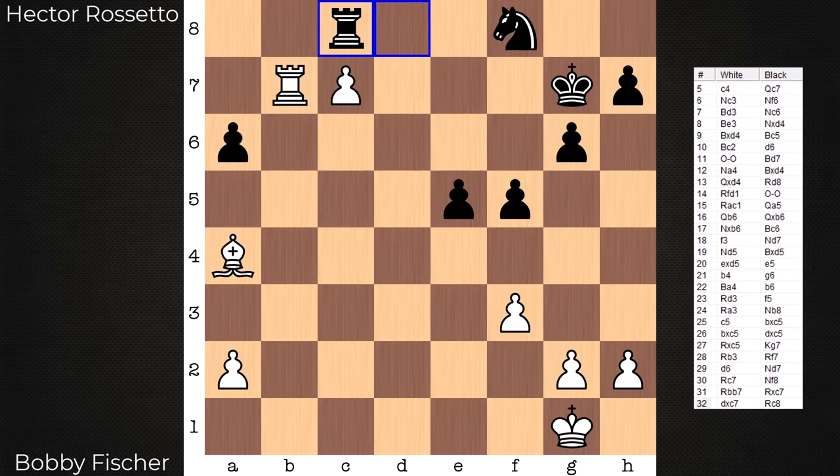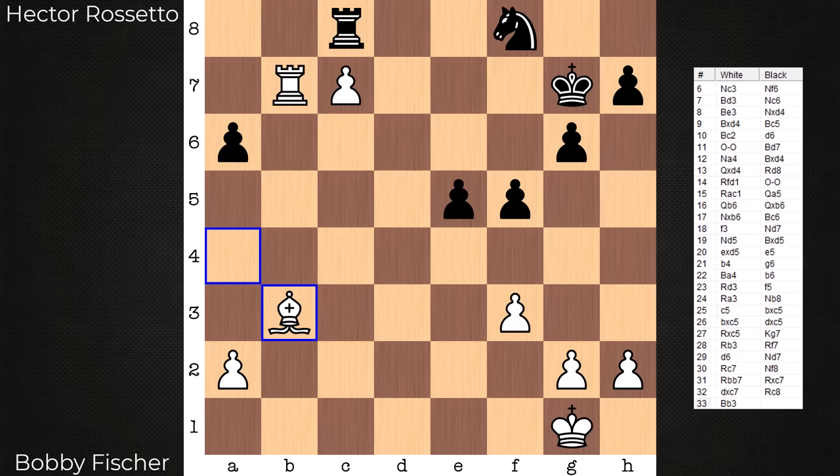Only one way to stop that: Rook C8. And now only one winning move here — I wonder if you can spot it, feel free to pause the video. The winning move is Bishop B3, cutting out Knight E6. If this knight could get here, this pawn is going to fall.